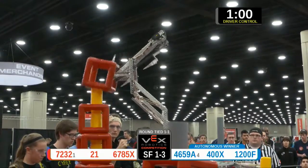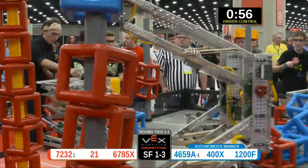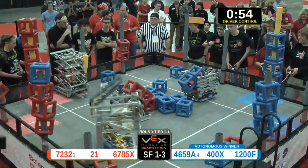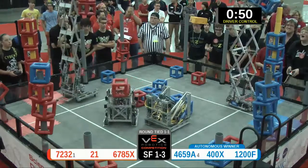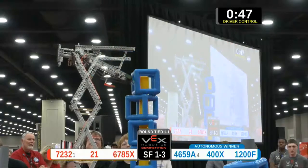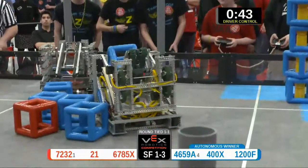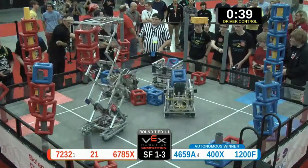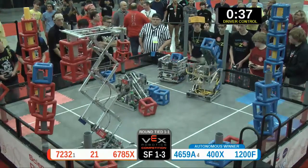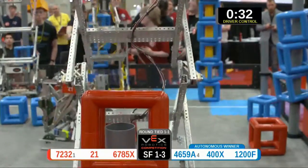Blue drops one — they give it a little nudge and it falls smoothly in. Red goes all the way up: one, two, three, four, five, six, seven cubes scored on the red side. On blue we've got six so far with two in possession. Red has another skyrise segment in possession and two more cubes. Blue goes even higher. Red's got two cubes in possession, their alliance partners have three cubes and they score on the perimeter posts — red and blue both have plenty of scoring.